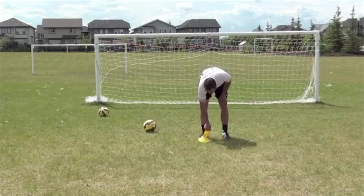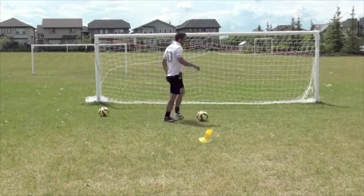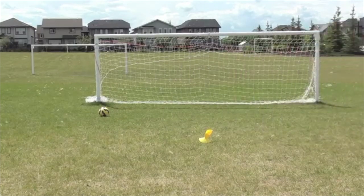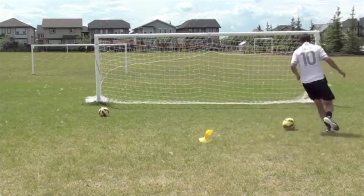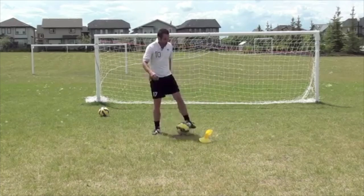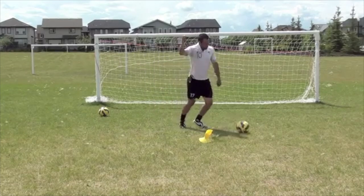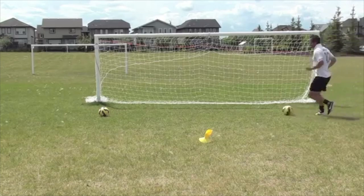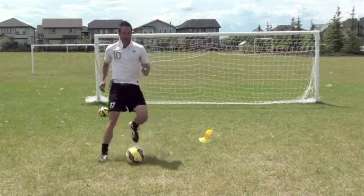Next, there's the fake shot — right around the top of the box. It can be a fake shot, a fake cross, or a fake long ball. Get him to bite — sell it like you're actually going to hit it. And with all these moves, it's that quick acceleration after. Don't just jog away after your move; you have to be quick. Put on a bit of pace to get away. The fake shot is really helpful.